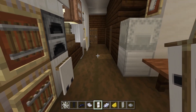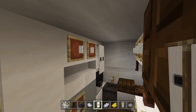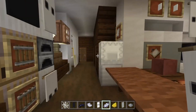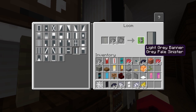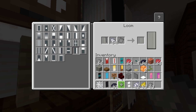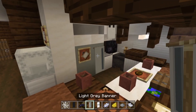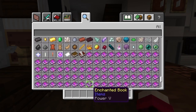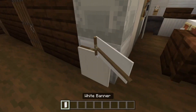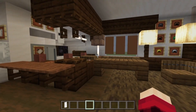Take the light gray banner, put it in the loom with gray dye, and use the sideways line — gray pale sinister. Swap to light gray dye and do the border again — this is a handle for the fridge door. Place it there. Replace any mistakes, and we've actually completed the living area, kitchen, and corridor sections — great work!